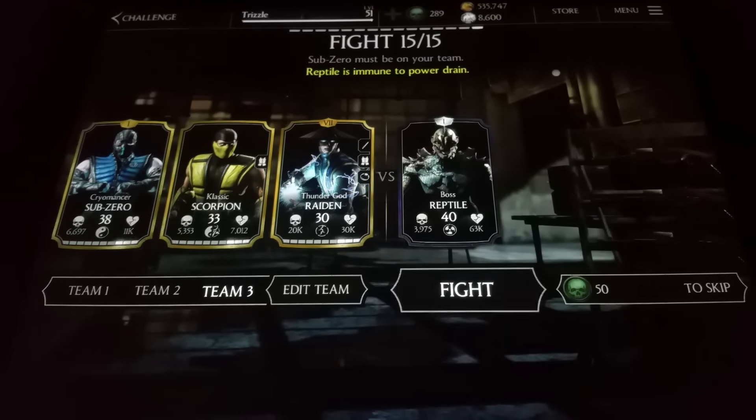So this is the boss battle for Kraken Reptile. It's a normal battle mode. You can see the boss stats — 3,975 on the strength and 63,000 on the health. You must have Sub-Zero on your team. And as you can see, Reptile is immune to Power Drain.